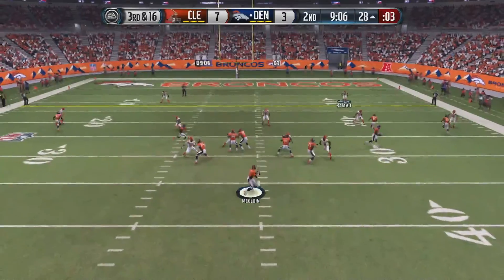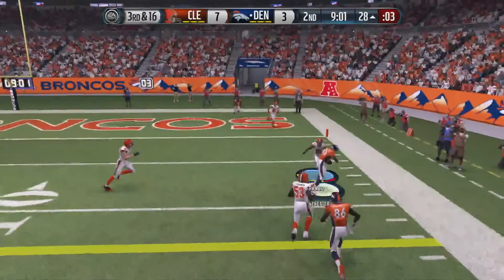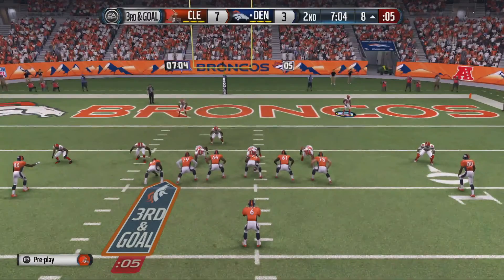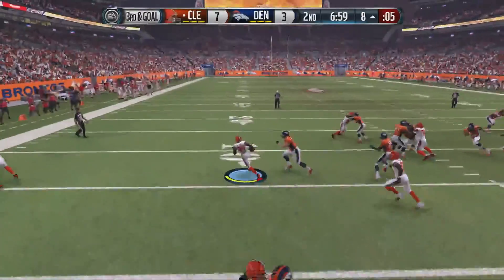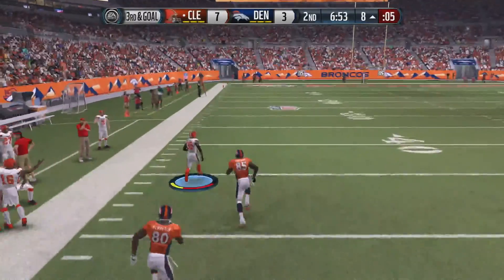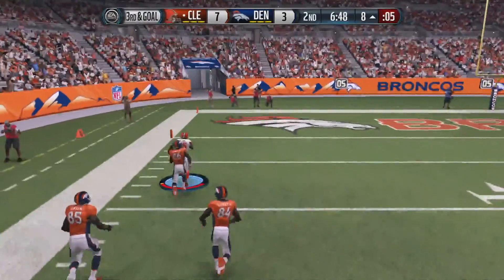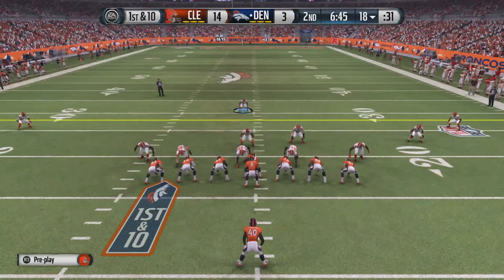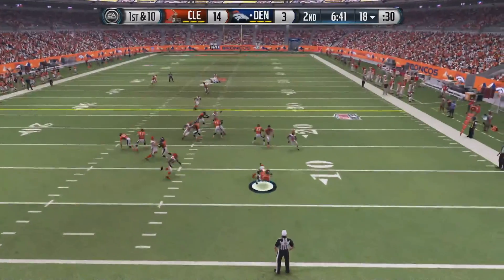On 3rd and 16, Matt McGloin the backup is looking, goes deep, and it's caught by Rod Streeter — Bakari Rambo with not very good coverage there. On 3rd and goal, McGloin goes to the end zone and it's picked off by Rambo, recovering from his previous mistake. But Rambo left Streeter open, and Streeter is down the sideline — inside the 30, 20, 15, 5 — touchdown, Bakari Rambo, 99 yards! What a turnaround for him. It's 14-3 now.